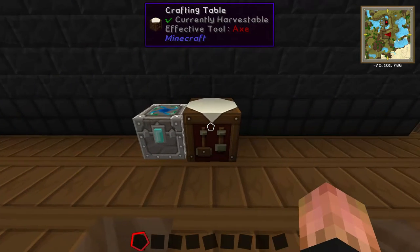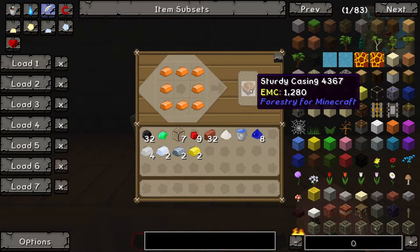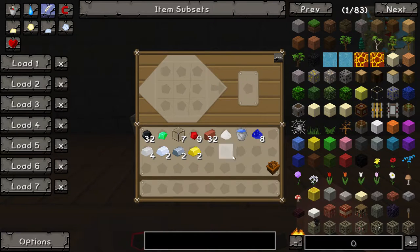Once you have them in your inventory, you are ready to start crafting. The very first item you want to create is really simple — you want to get eight bronze and just make it go like this around the crafting table. Then you'll get this sturdy casing. Once you have that, we're going to move on to the next one.